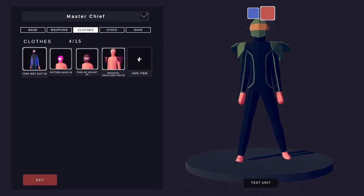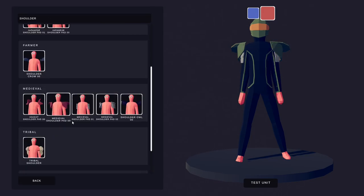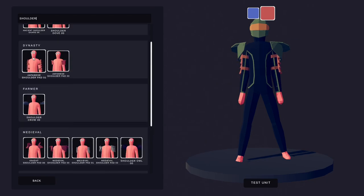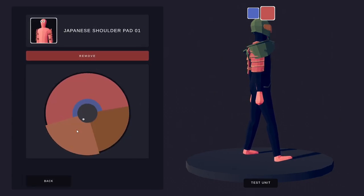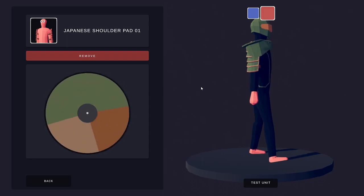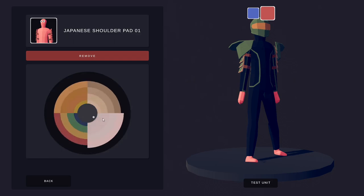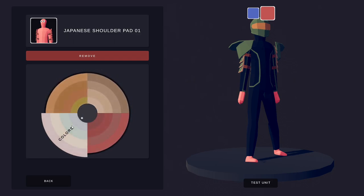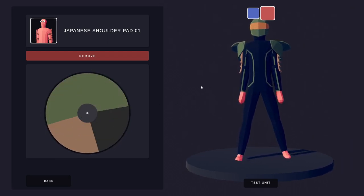Next, go back into the torso again and do your shoulders again. This time look for the Japanese shoulder pads — these pad ones here. They sit underneath there and it might look a bit weird right now, but it will come good. For these, change the chunky element to green, change this element to green as well, and because you've got a black underneath bit element on his arms, change this one to black so you lose the strappy bits on his arms.